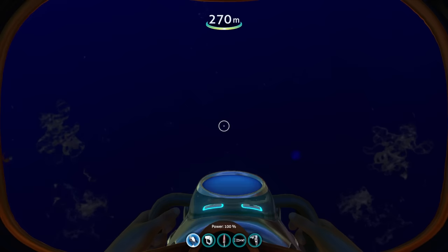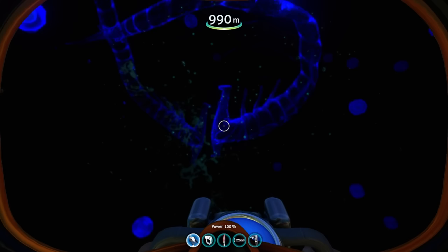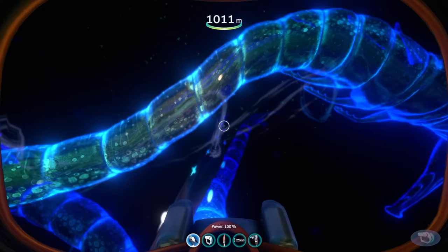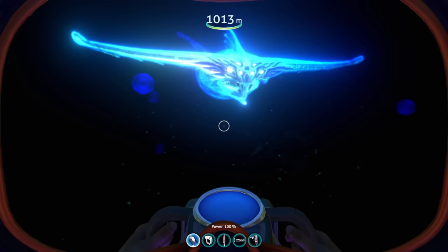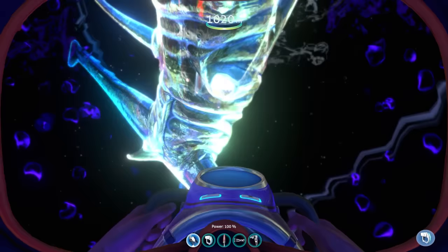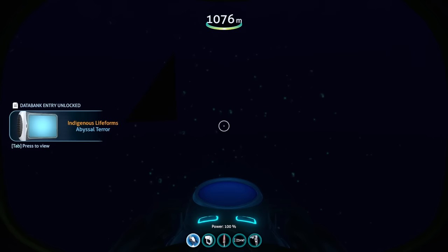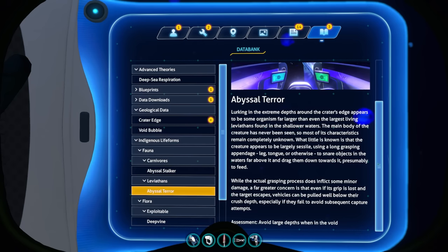What's most interesting about the Void is what happens when you go below 1,000 meters. Watch what happens when we cross the 1,000 meter mark - we had three Ghost Leviathans with us, and now they start disappearing one by one. Something is grabbing them. According to the PDA entry, very deep in the Void there's some massive organism that grabs anything it sees and drags them down way deep, presumably to feed on them.